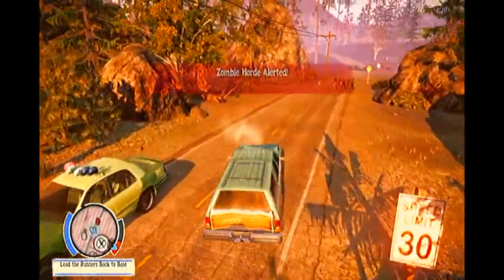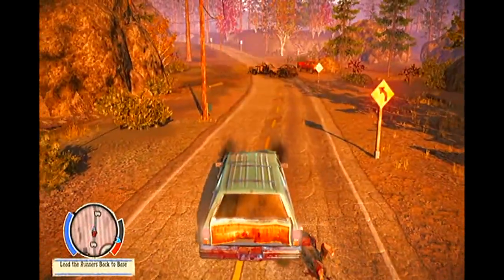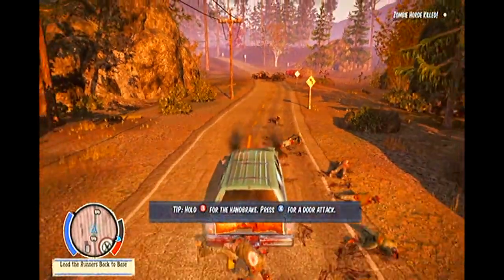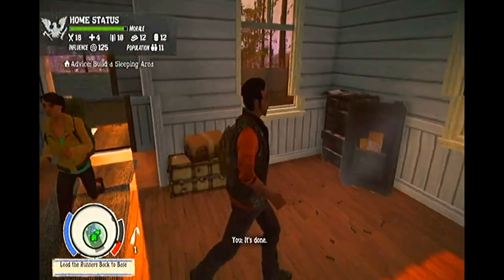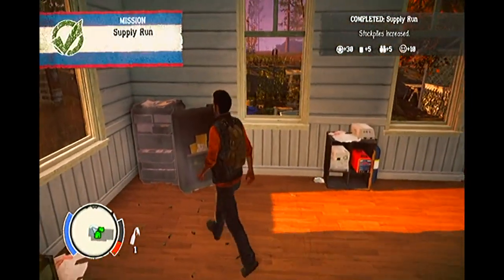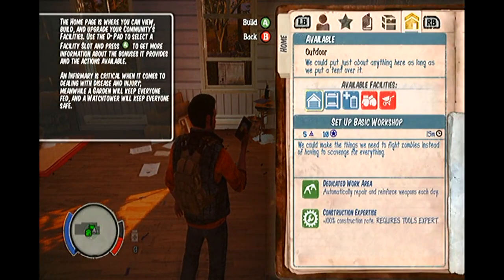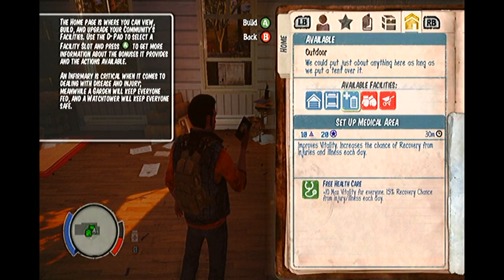Now for the actual building process. To build, you simply need to press the up button on the D-pad and hit the right bumper until you get to the camp layout map. The blank spaces you see in this video are the ones that you can build on. My building resources have grown dramatically thanks to my resource missions by myself and other survivors at the camp, such as Maya.